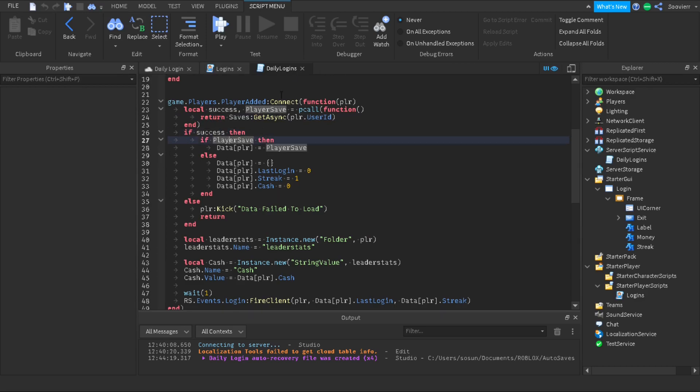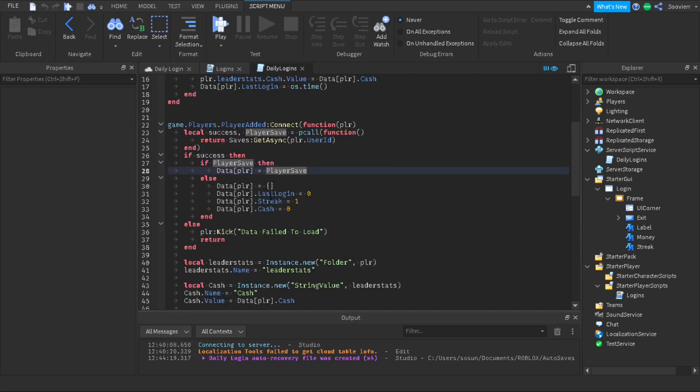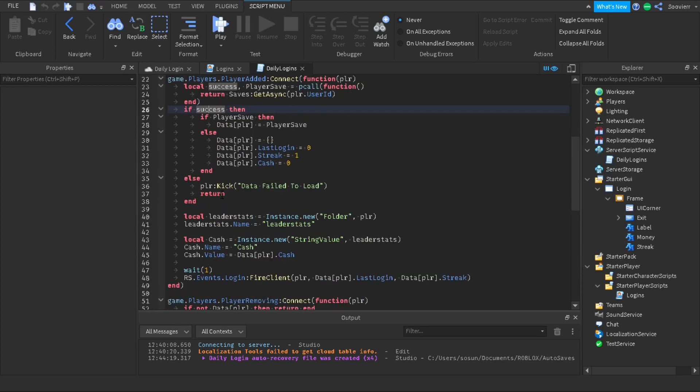If the player's stats like money and streak are saved, we set data[player] equal to playerSave. If we don't have values yet, we set data[player] to a new table with lastLogin = 0, streak = 1, and cache = 0, resetting everything. If success doesn't even run we kick the player with the message 'Data failed to load', meaning the DataStore didn't run at all, and we return.